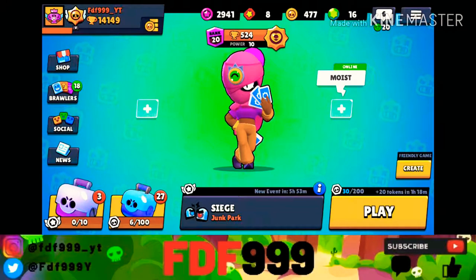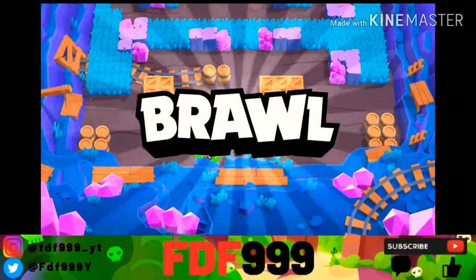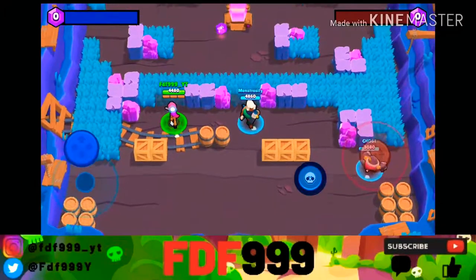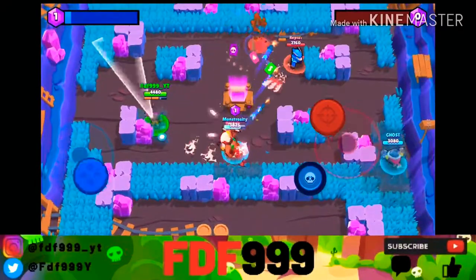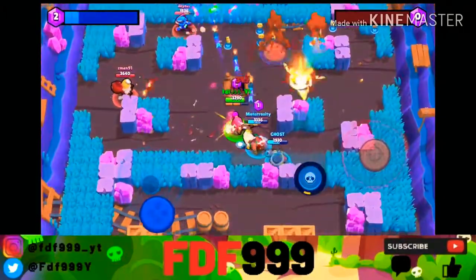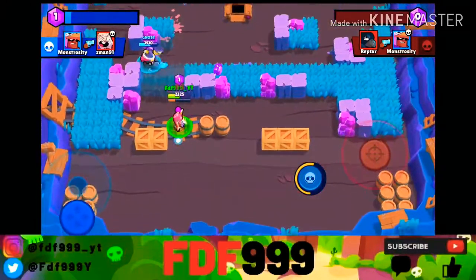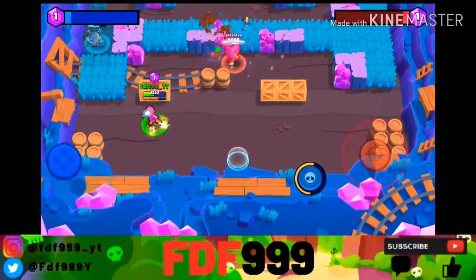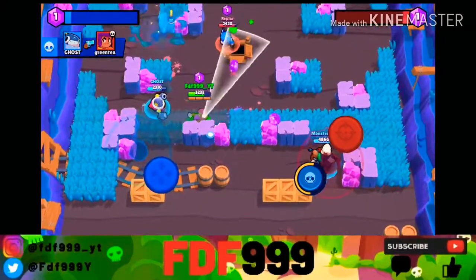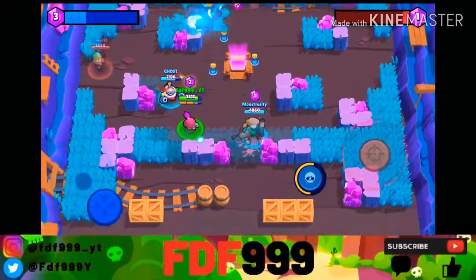Without further ado, let's get straight into this. Tara is a mythic brawler that starts off with 3,200 HP at level 1. At level 10, that increases to 4,480. That's medium-ish HP — not too bad like Tick, but also not a lot like Frank or El Primo. In Tara's attack, Triple Tarot, she throws 3 cards that each deal 380 damage at level 1. At level 10, 152 is added to equal a total of 532 damage per card.